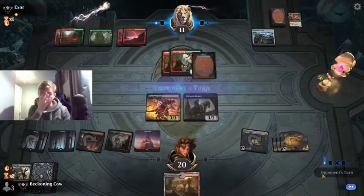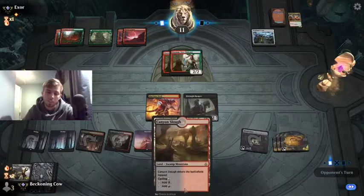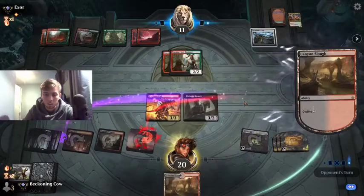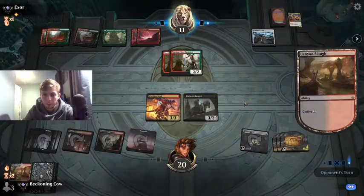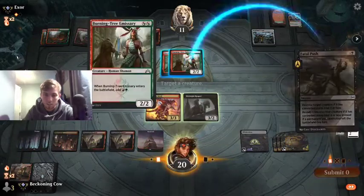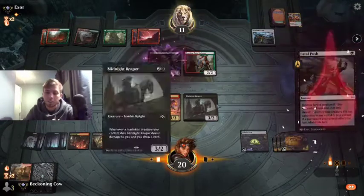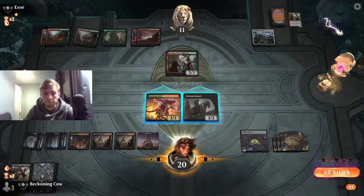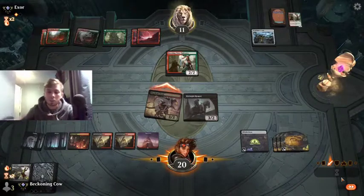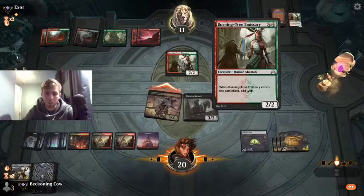If you get an untapped land now it's a bit of a shame, but even so he can still cycle the Canyon Slough, so it could still have been the right play. He could always start sacking his lands now. Fatal push that, then we swing in with the Devil. I don't want to swing in with the Midnight Reaper. I could always sacrifice two lands to kill this, but at some point he'll just have to chump, and I want to keep these lands up in case he plays another creature I'd rather kill than just a 2/2 Burning Tree.